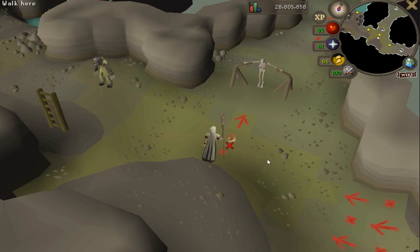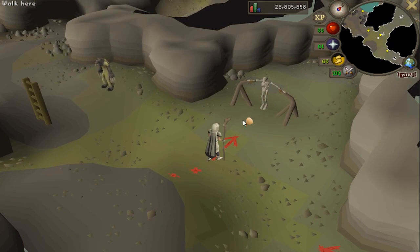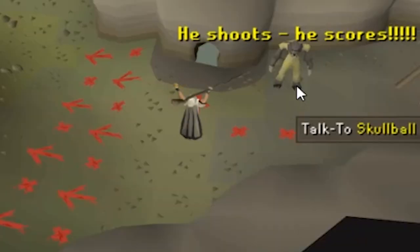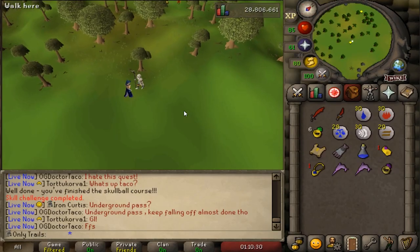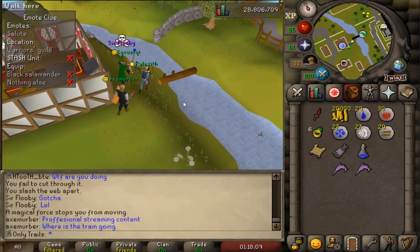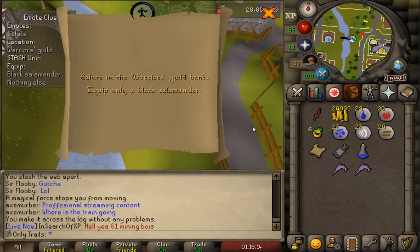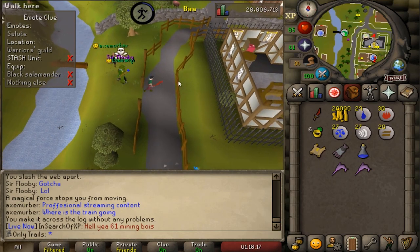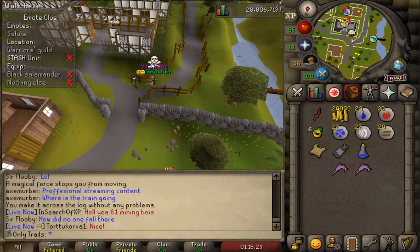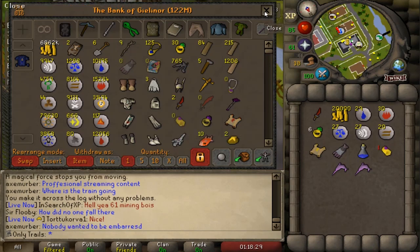Here it goes, ladies and gentlemen - OnlyTrails with the first goal! Speak to a wise man - easy enough. That's a puzzle. I just united the Wildy team and we're going to have to continue because I got the clue where I need a black salamander at the Warriors Guild, and I don't have a black salamander. I do have the hunting level though. First we've got to catch one in the wilderness, which is really close to the Kael's temple - it shouldn't take too long.